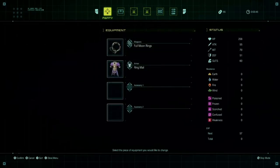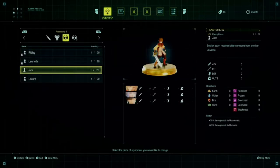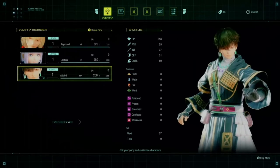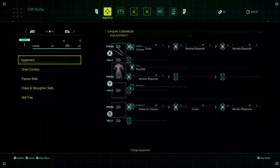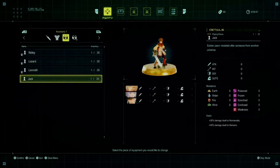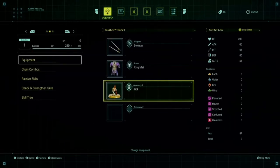He uses intelligence to attack, so we'll give him the intelligence. And then just to split it a little bit, we will give her the divinity one. Oh wait, that's humans and demons. We'll give her humans and demons - that's fine.